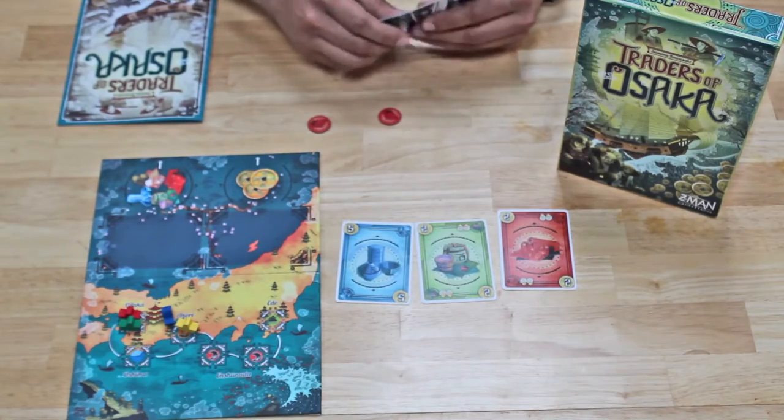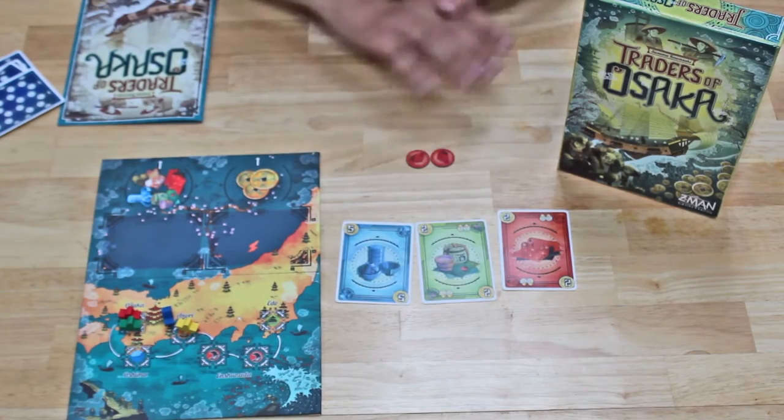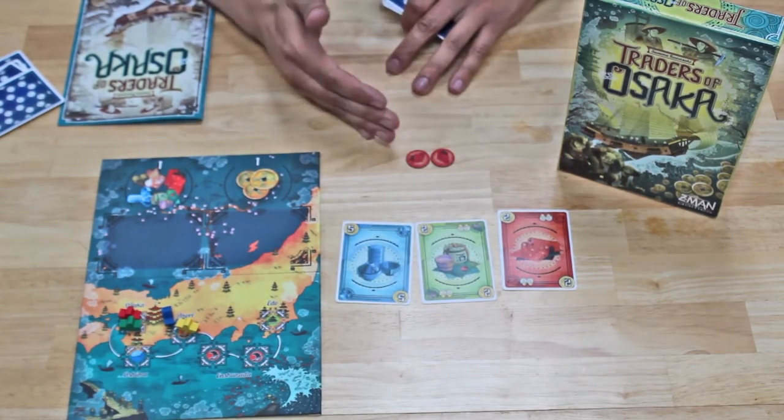When a ship scores at Edo, it goes back to Osaka and starts all over again, making the trip around and around. You're just trying to get these achievement tokens and get more goods stacked up in your victory pile. Whenever one player has gotten eight of these tokens, regardless of color, the game is over immediately.